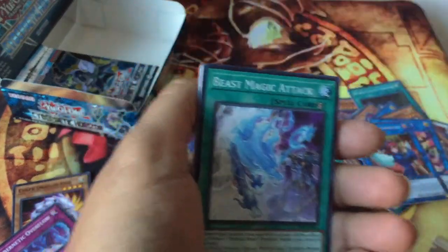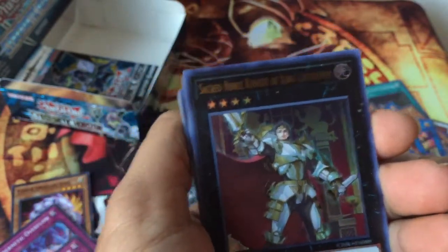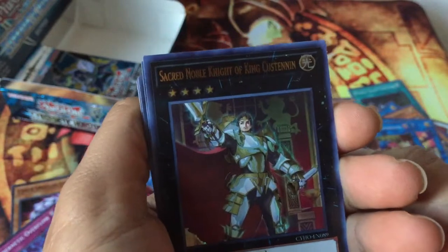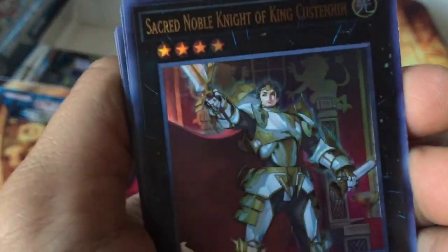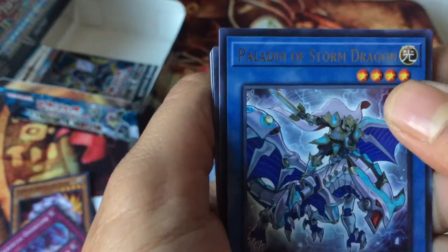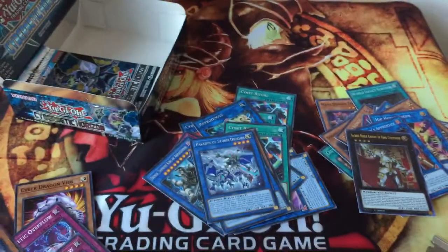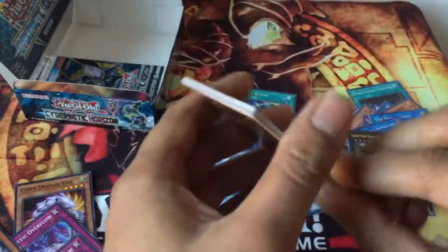Crusadia Draco, Beast Magic Attack, World Legacy Memory — wow, great art! Sacred Noble Knight of King Artorigus — that's dope. Paladin of Storm, Cycle of the World, Goki Attack Trainer, Mythical Institution. Sangan Frog — putting that on the side. You gotta love the frog cards — if you don't like the design, I don't know what's wrong with you guys.